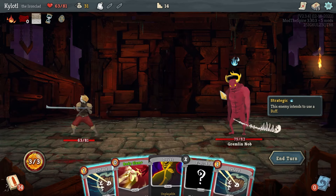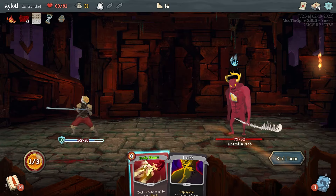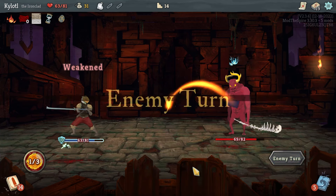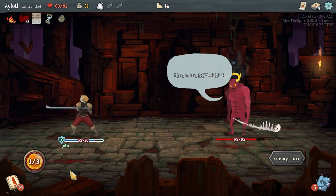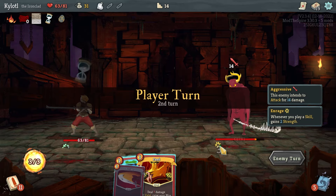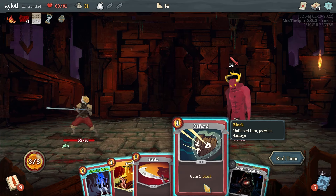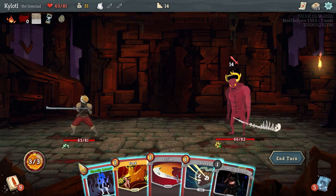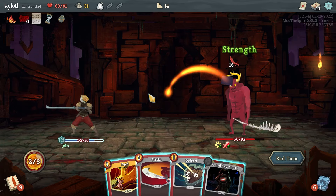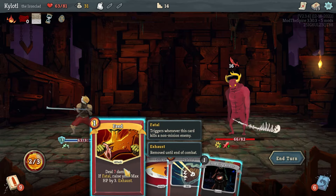We can Defend, Defend, Body Slam, Magic Bullet — okay we couldn't shoot him with the bullet. Weakened from our Doubt, that's fine. Rage — 'whenever you play a skill, gain two strength.' So defending is like not worth it — that's what the mod is getting at I suppose. We can Ghostly Armor here, but Crumbling Armor — we're going to have to let that go through.